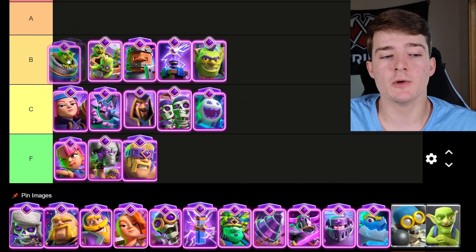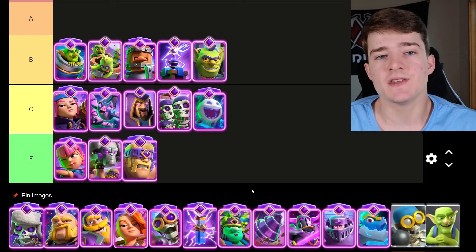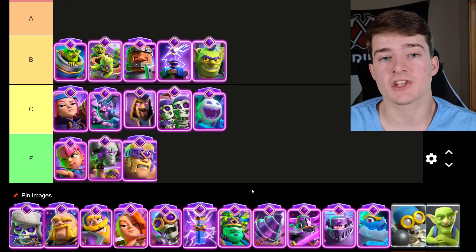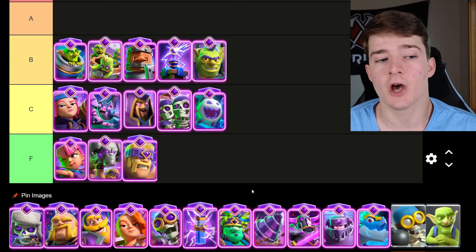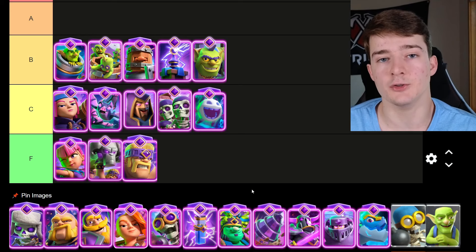The Evolved Mortar will also be going in B tier — it's going down a tier because it got a pretty big nerf in the last set of balance changes where the first hit of the Evolved Mortar was reduced, which is definitely going to impact the card quite a lot when retargeting. But I still think it's going to be a viable evolution.